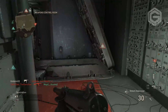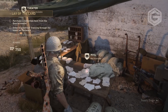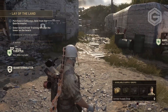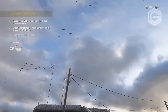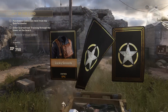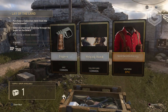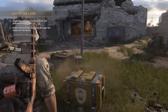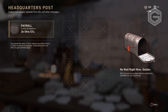Starting with number one: collect your mail from Headquarters. I hadn't checked my mail in a while, but when I did I got a helmet — probably from the beta — and it gave me three common supply drops. I used them all and got some decent customization items. Always go in and pick up your mail because you never know; you might get a rare supply drop. I told my friends to do it and they also got supply drops.